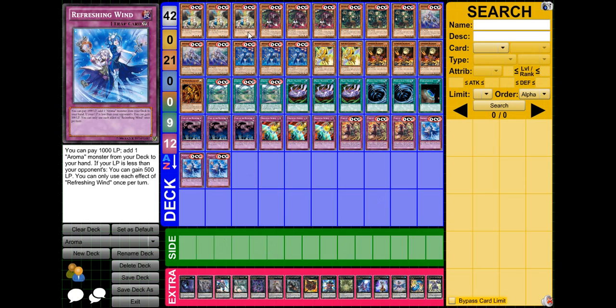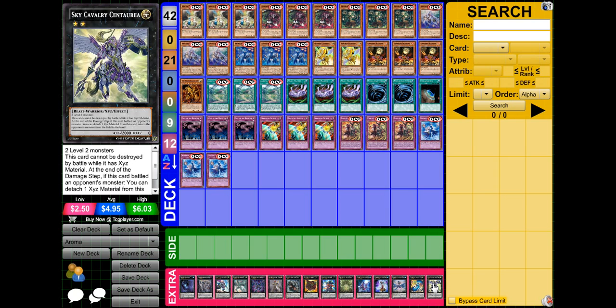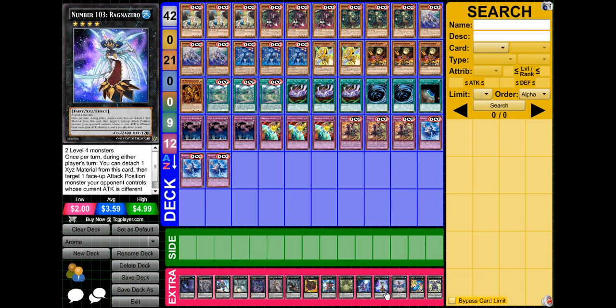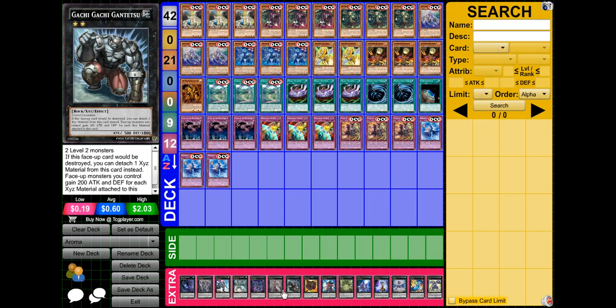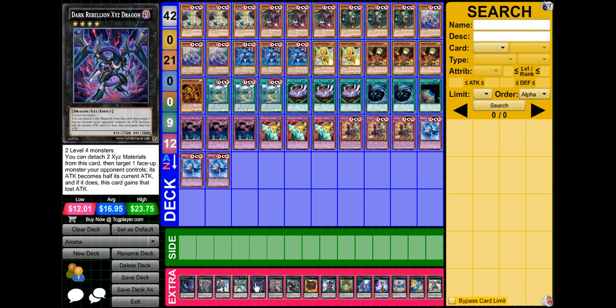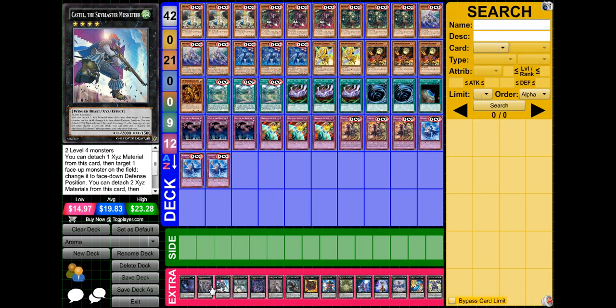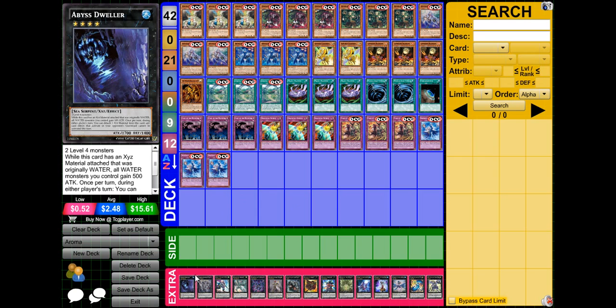On to the extra deck — you really do not go into the extra deck very often with this deck; it just does not need it. But it's there if you need it. I play one Sky Cavalry Centauria, one Number 49: Fortune Tune, one Leviathan Dragon, one Ragna Zero — which is really funny in combination with Kananga — one Silent Honor ARK, one Madolche Queen Tiaramisu, which you can go into with multiple Kananga, one Gagaga Samurai, one Gagaga Cowboy, a Gachi Gachi Gantetsu, an Exciton Knight, Dark Rebellion, Digvorzhak — actually Daigusto Emerald, which is very useful since you burn through your monsters relatively quickly — Castel, Queen Dragoon Djinn, and Abyss Dweller for stopping monster effects in the graveyard.